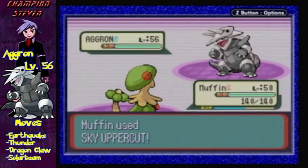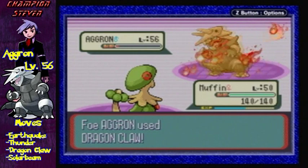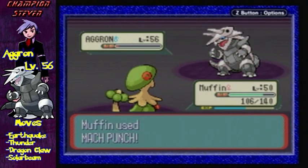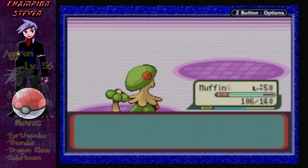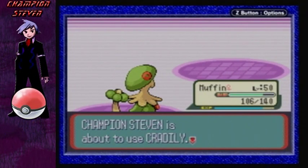Aggron here is probably gonna be a little tougher to fight because it has all really strong moves and it's not gonna be a pushover. Next should be Mach Punch. I thought he was gonna heal for a sec, but oh well. I'll take that. That goes two Pokémon down. So far, so good.